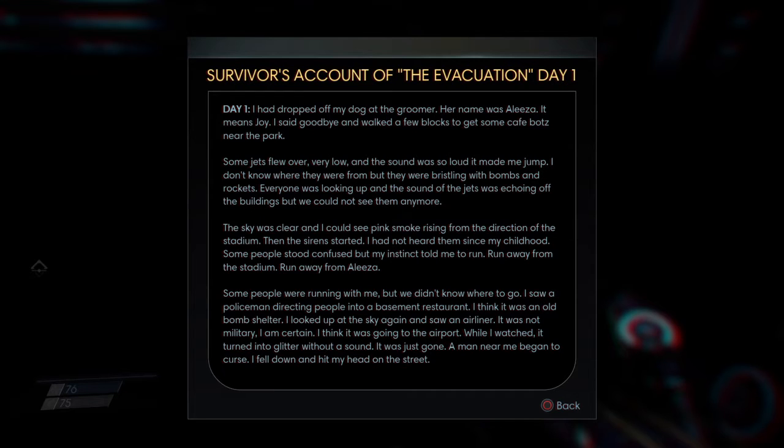Day one: I had dropped off my dog at the groomer — her name was Eliza, it means joy. I walked a few blocks to a café near the park. Jets flew over very low, bristling with bombs and rockets. The sky was clear but I could see pink smoke rising from the direction of the stadium, then sirens started — I hadn't heard them since my childhood. My instinct told me to run away from the stadium. I saw a policeman directing people into a basement restaurant — an old bomb shelter. I looked up and saw an airliner — not military. While I watched, it turned into glitter without a sound. It was just gone. A man near me began to curse; I fell and hit my head on the street.